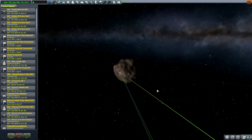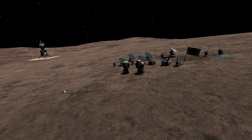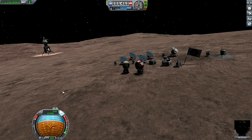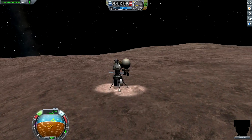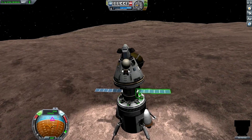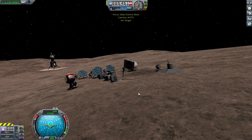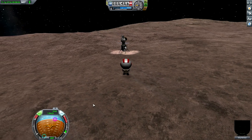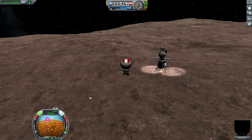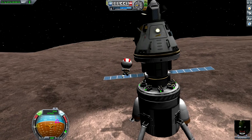Hello and welcome back. KSP 1.8 has dropped and we are continuing our playthrough with the Gilly return. Two episodes ago we sent a crew to Gilly to send out some science, and in the previous episode they were collecting diligently and brought us a metric crap ton of science. But there's lots more science on the surface of Gilly, so I've got Dan getting back to the lander. We will be retrieving our Kerbals and leaving the experiments here for future generations.